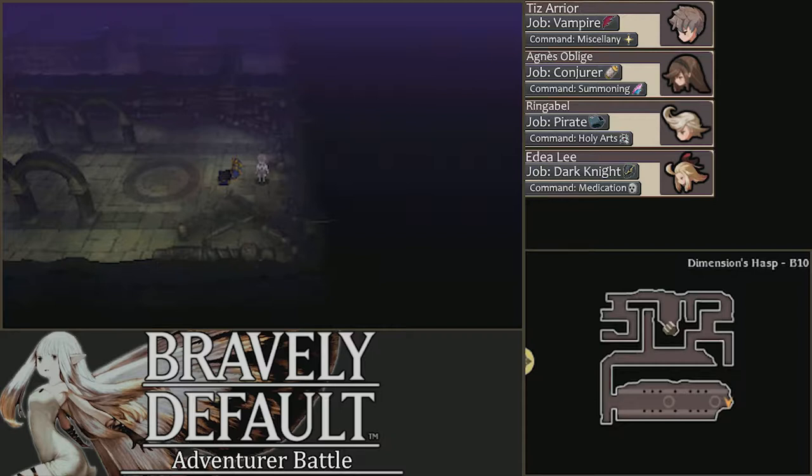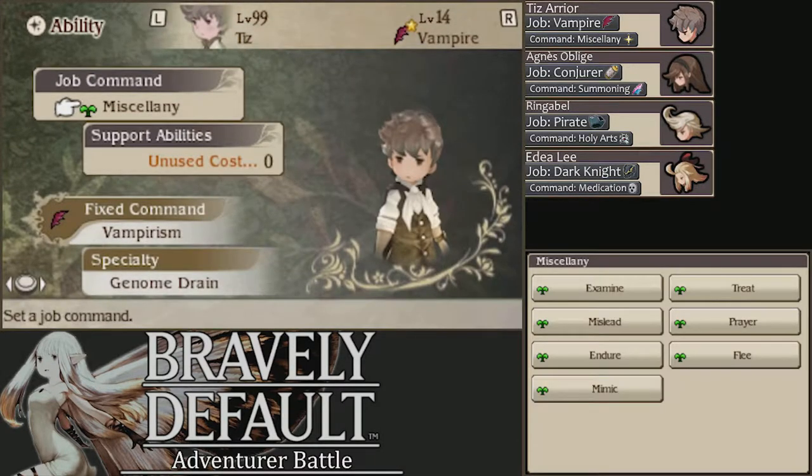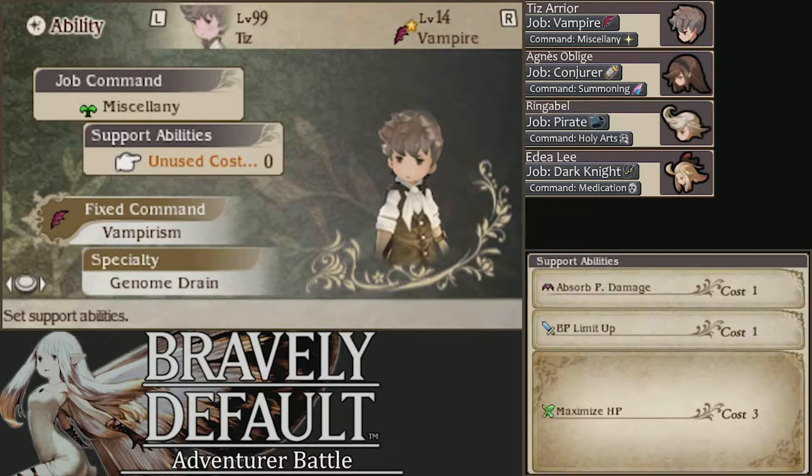I'm bad at directions. Anyway, the setup we're going for this fight: Tiz is a Vampire with Miscellany. We want him to have Examine — Examine is very important. We need to keep tabs on health. Abilities are Absorb Physical Damage, BP Limit Up, and Maximize HP. It's honestly not that helpful; I mainly don't want to have to waste time getting Giant Stars out at the start.